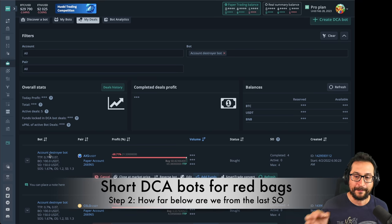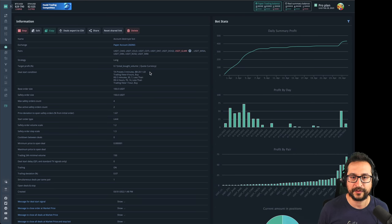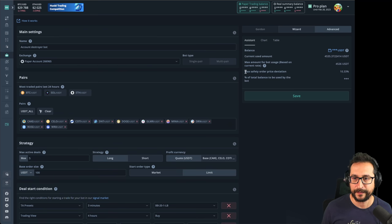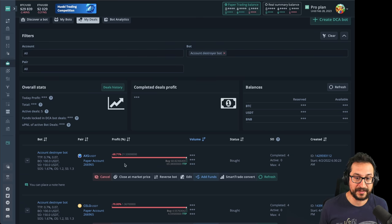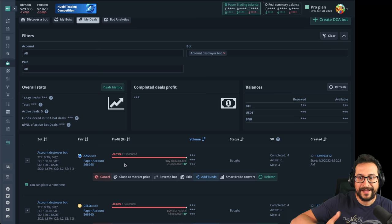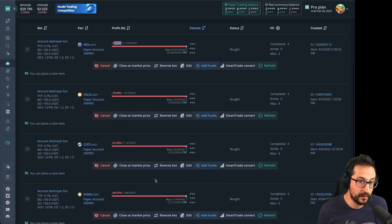Step two: look into the max deviation of the bot in this red back. Open it in a new tab and look at the trades it made. This bot has only a max deviation of 10 percent — meaning from the base order the last safety order is located 10 percent down — and the deal is now almost 70 percent down, seven times the max deviation. So what are the odds that if we continue going sideways, or lower, or experience a dead cat bounce to 50k or 35k and then keep going down, that one of these deals closes? Maybe one closes, but closing all of them in a dead cat bounce is almost impossible.